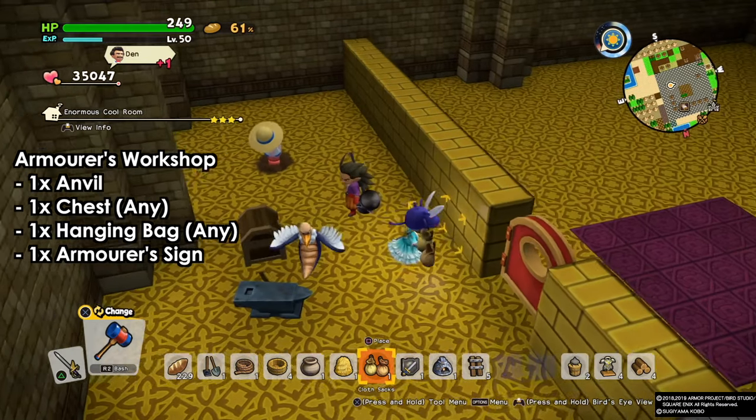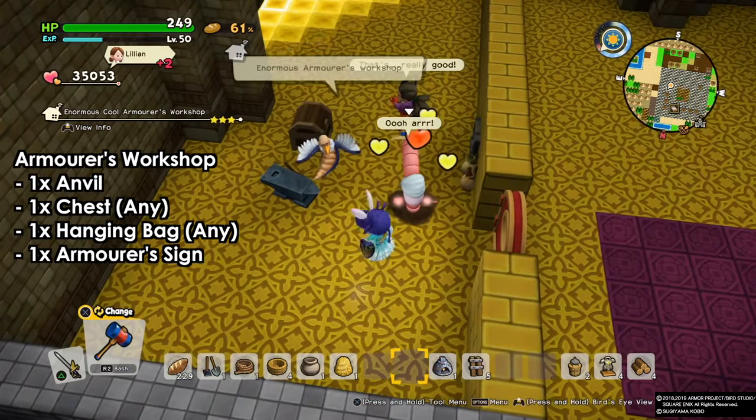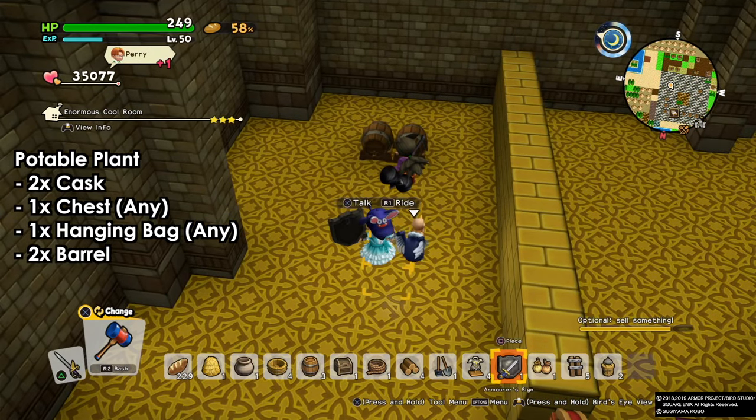Next we're gonna go with the armorer's workshop. For this one we need one anvil, one chest of whatever you want, one hanging bag and one armorer sign. With that we're gonna have the armorer's workshop.